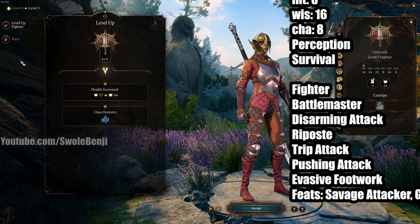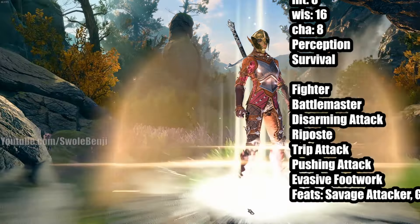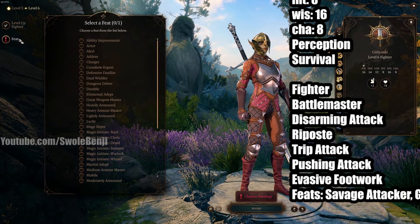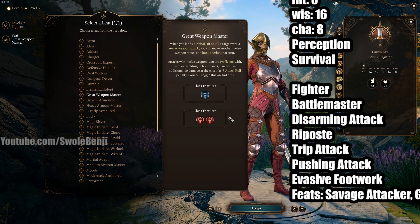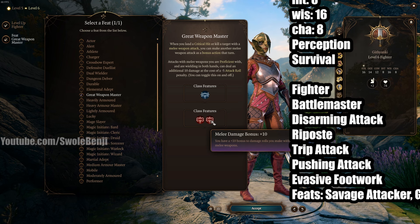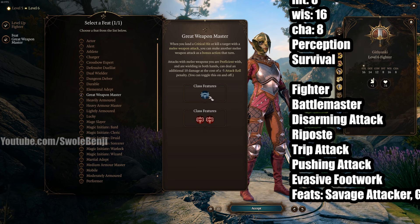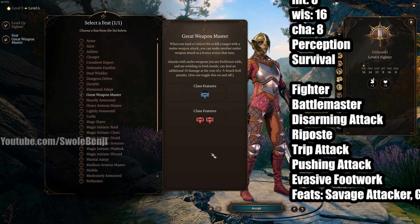This guide will cover up to level 7 because it's Act 1 — that's as far as we're going. Level 5, we get the extra attack. Level 6 is the next feat and we're going Great Weapon Master. This is amazing; this is when we truly start one-shotting everybody. You get plus 10 to damage rolls, but you take a minus 5 to your attack rolls. And then if you get a crit or a kill, you get a bonus action. When hasted or bloodlusted, Lae'zel will just run around and kill everything in Act 1.